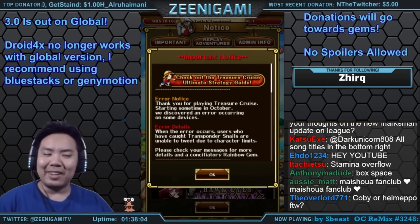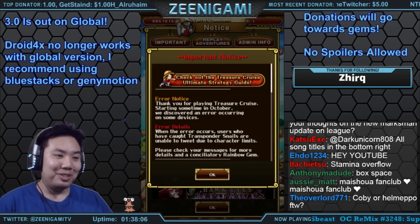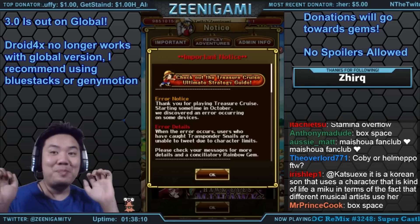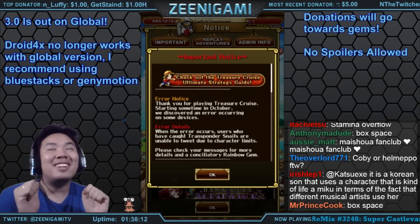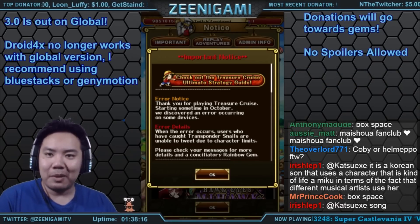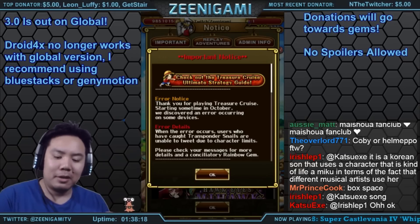What's up guys? Zinigami here and we've got some global news. Oh my goodness, we've got box space! I'm like a little kid. First thing I do is get my box space up to 400 immediately and now I'm out of gems.